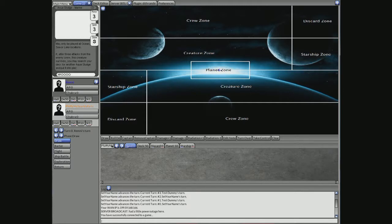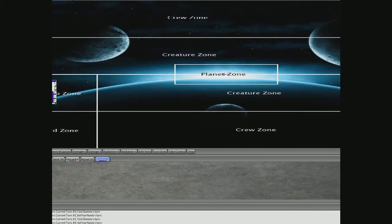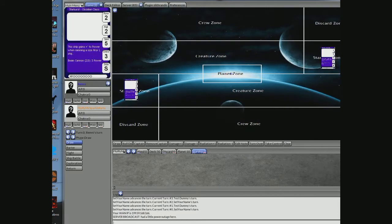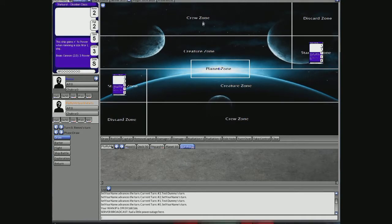First thing you want to do is get your starship out. Take it out, drag it to the zone, put it in the starship zone. If you hover over it, you should see it in the top right corner. That allows me to zoom in so I can see it better. That's my starship — it's got power and agility and all those sorts of cool stats on it.